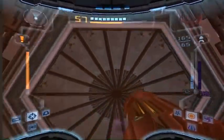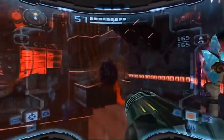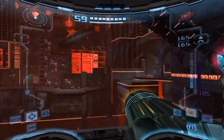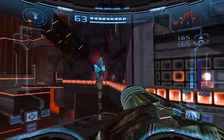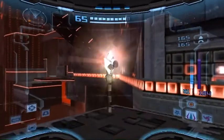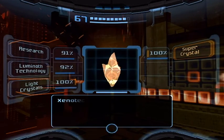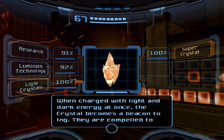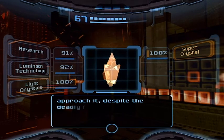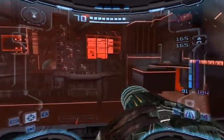Just imagine that with the fight suit here. Now that we have the annihilator beam, you can scan this thing which is a super crystal. Super crystals are pretty much drawing certain creatures into the field because it has light and dark energy. So that's one of the final scans of the beacons.